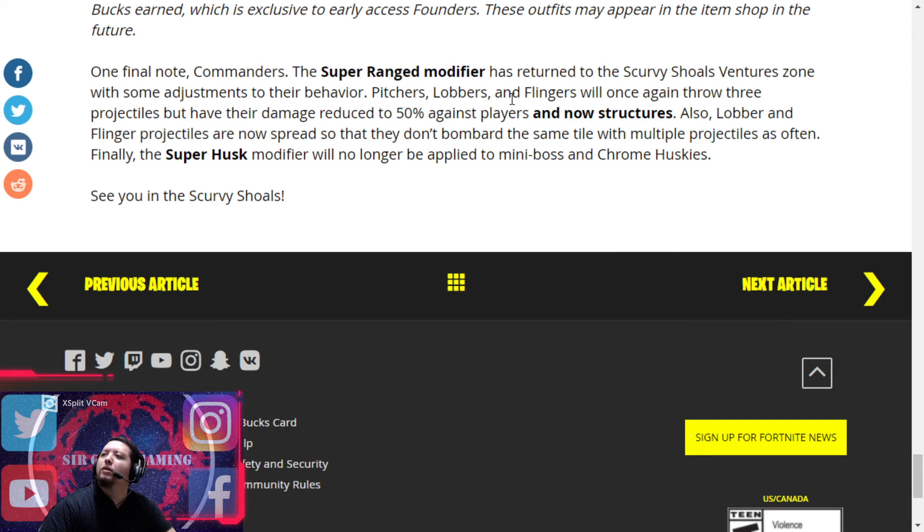On a final note, commanders — the Super Range modifier has returned to Scurvy Shores zone with adjustments. Pitchers, lobbers, and slingers will once again throw three projectiles, but their damage is reduced to 50% against players and structures. Also, lobbers and flingers projectiles are now spread so they won't bombard the same tile with multiple projectiles as often. Finally, the Super Husk modifier will no longer be applied to mini-bosses like Drum Hump.